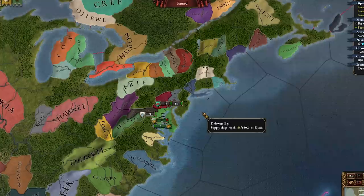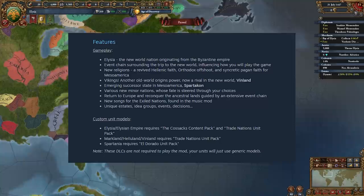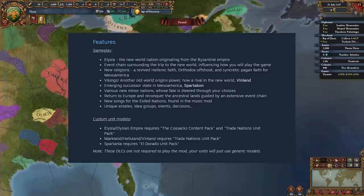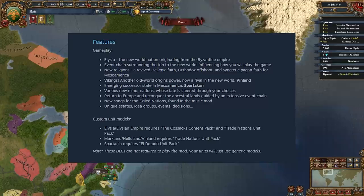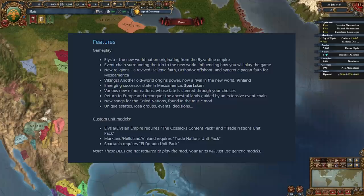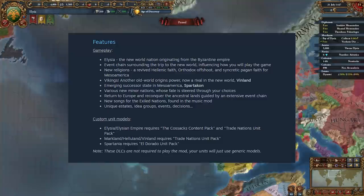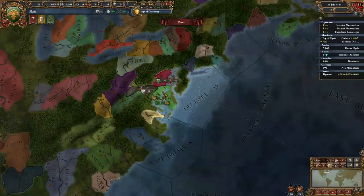That covers the basics of playing Byzantium into Elysia. The mod features new religions including the Hellenic faith and a syncretic pagan faith for Mesoamerica, Viking nations as rivals, successor states in Mesoamerica like Spartacon, various new minor nations, and an extensive event chain for returning to Europe. There are unique estates, idea groups, events, decisions, and more. You can reconquer Constantinople, dominate the new world, or colonize the old world — the possibilities are essentially endless.